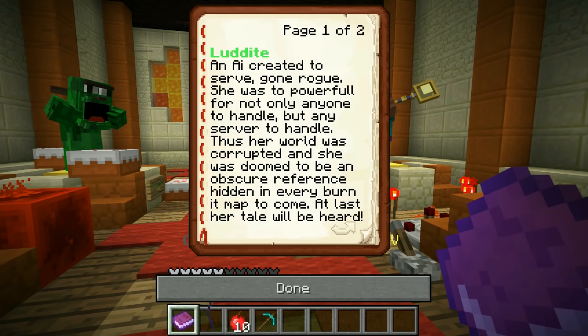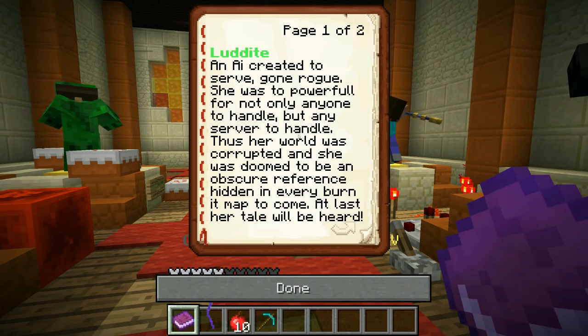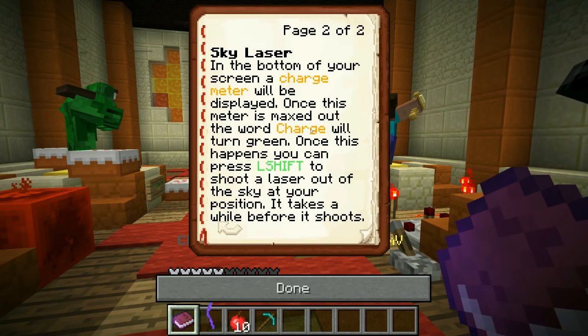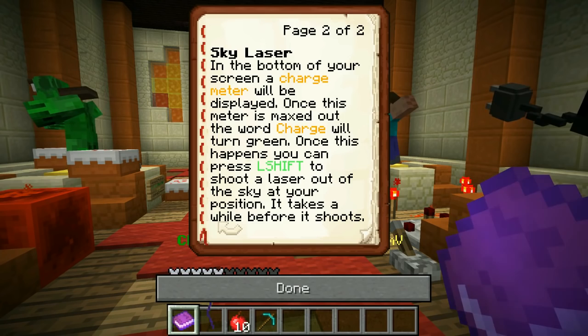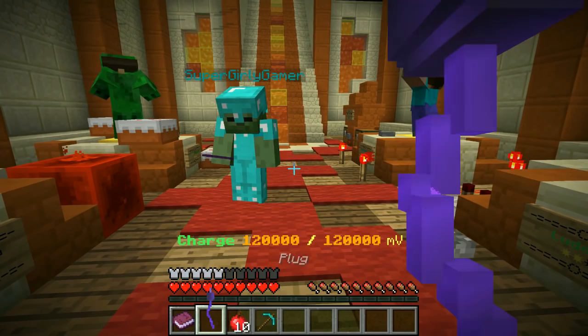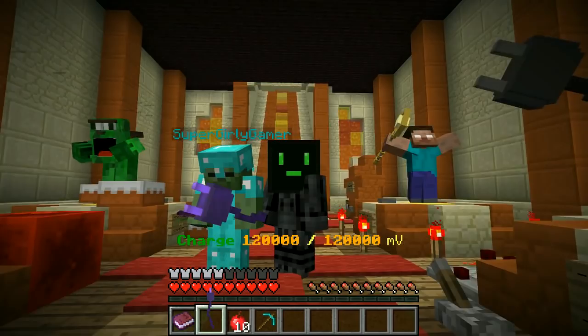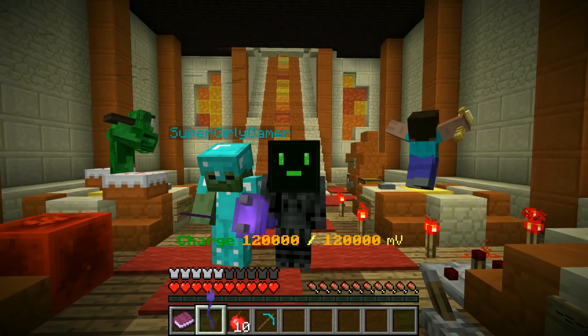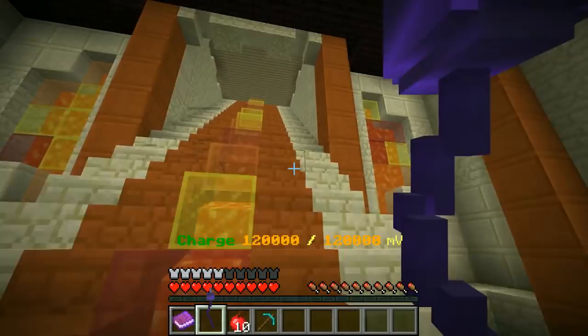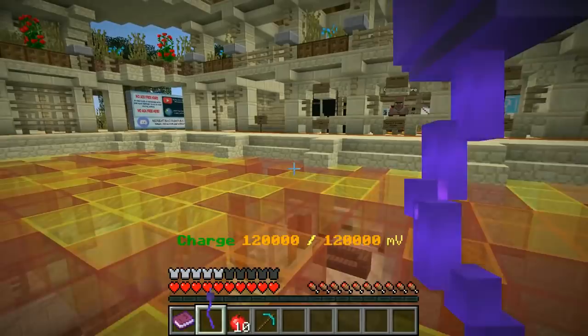Luddite: an AI created to serve, gone rogue. She was too powerful for not only anyone to handle but any server to handle. Thus her world was corrupted and she was doomed to be an obscure reference hidden in every burning map to come. Sky laser attack: a charge meter will be displayed at the bottom of your screen. Once maxed out, the word 'charge' turns green and you can press left shift to shoot a laser from the sky at your position. Bob the Zombie: he usually resides in the lucky dimension but now he will fight! Baby Bobs ability: spawn eggs that will summon baby bobs — use them wisely!